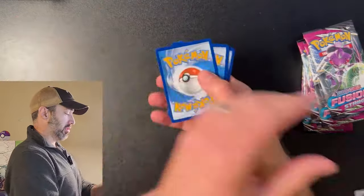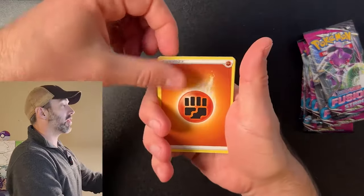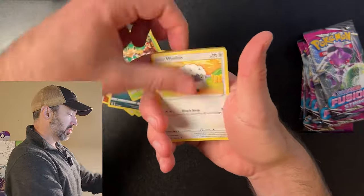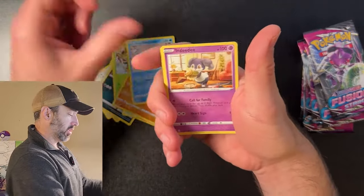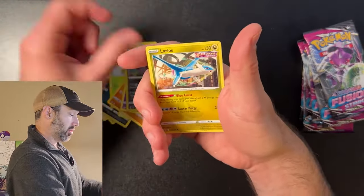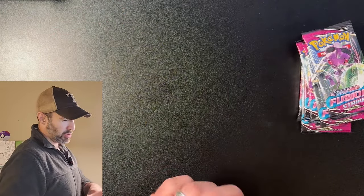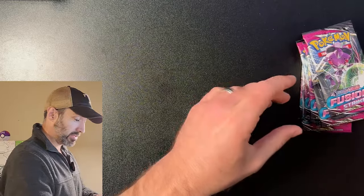So we got the coat card. I think it's four to the front. There's a Rude, Delcati, Darkrai, Pantsage, Wooloo, Panshan, Daruma, Ndidi, Pangora, and a Latios. Non-holo. It is a white coat card though, so I'm not surprised.